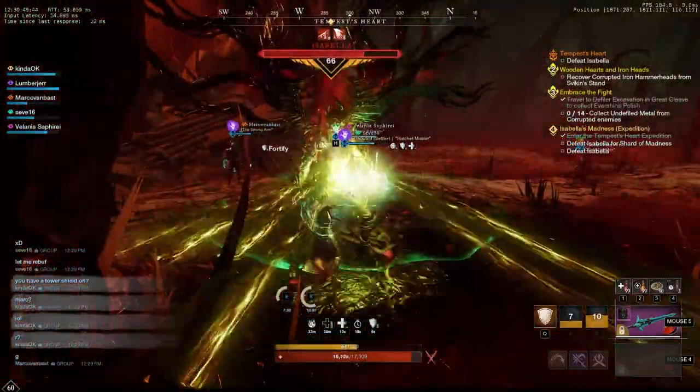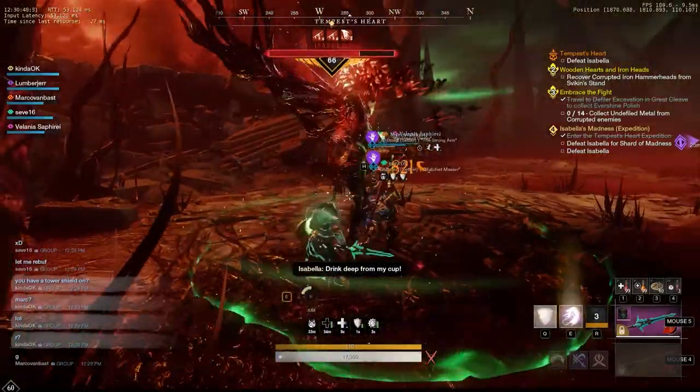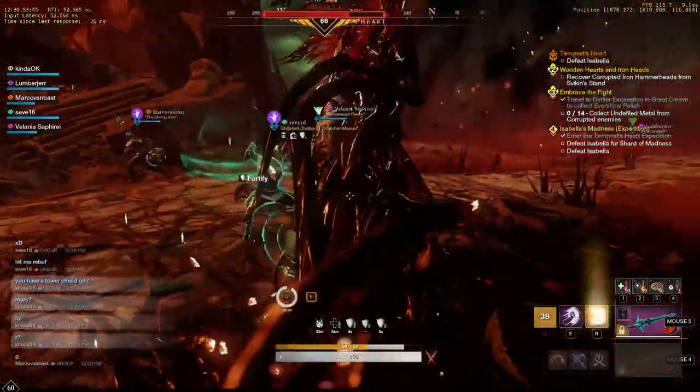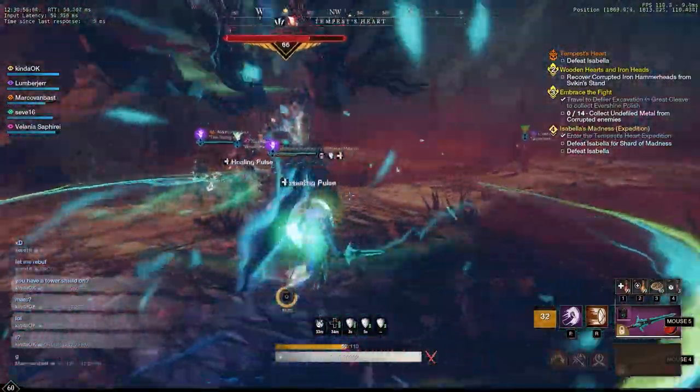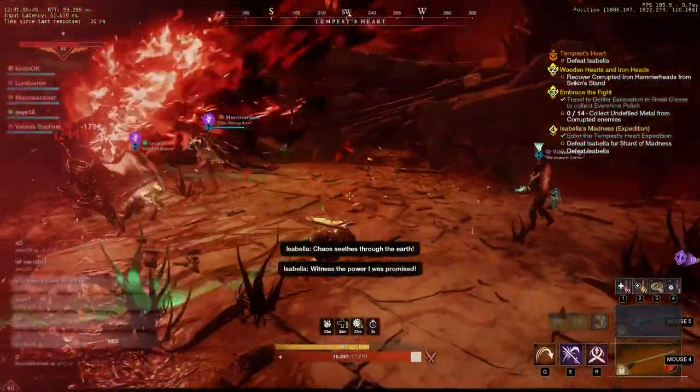Right here, I don't block any of those attacks. The spins — I just eat the spins, and then I block on the last hit, because the last hit will do a lot more damage. If you decide to block all those spins and the last hit, your stamina will be depleted and you'll be screwed.